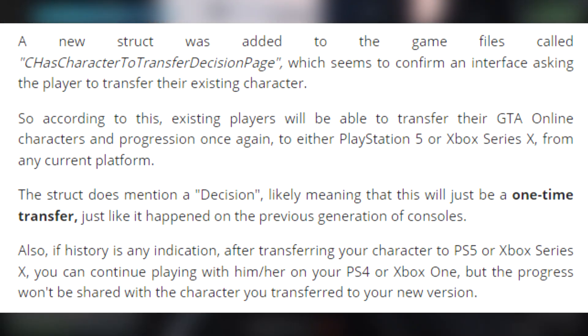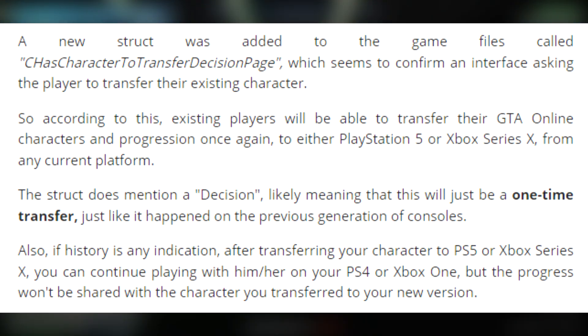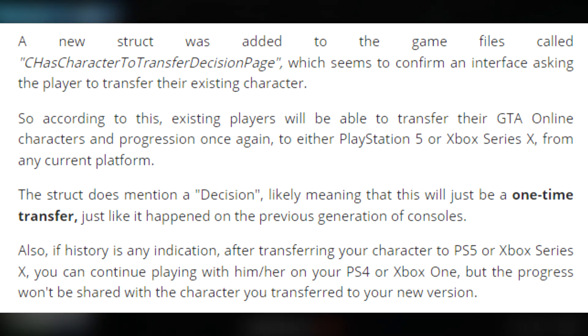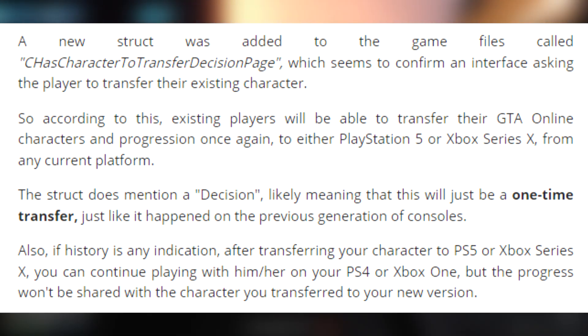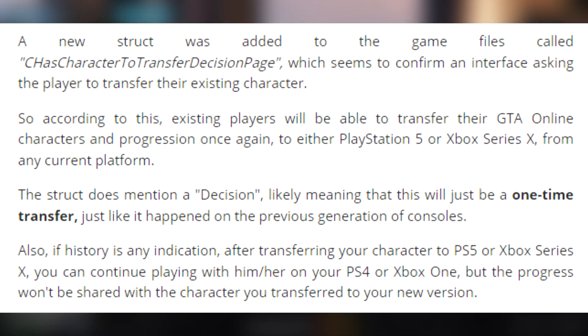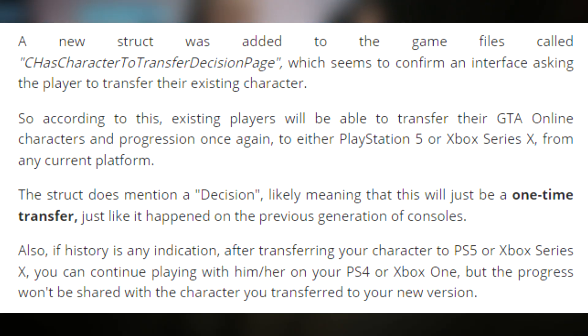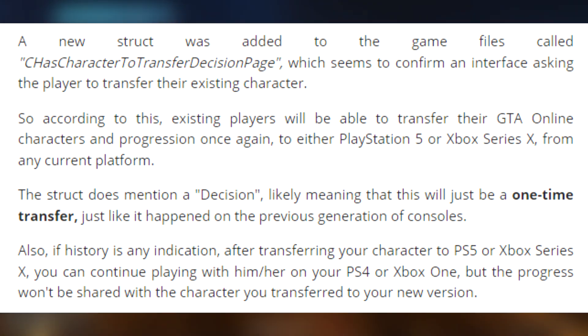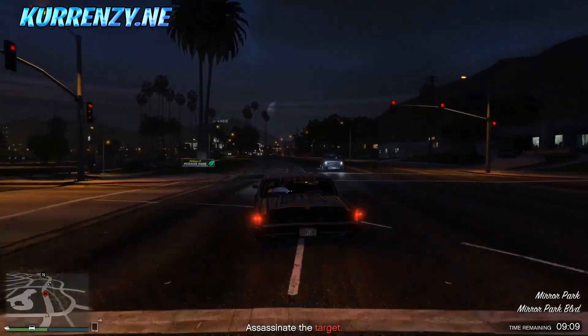A new struct was added to the game files called 'Character Transfer Decision Page,' which seems to confirm an interface asking the player to transfer their existing character. According to this, existing players will be able to transfer their GTA Online characters and progression to either PlayStation 5 or Xbox Series X or S from any current platform. The struct does mention a 'decision,' likely meaning this will be a one-time transfer — just like how it happened with the previous generation of consoles. Also, if history is any indication, after transferring your character to PS5 or Xbox Series X, you can continue playing on your PS4 or Xbox One, but progress won't be shared.